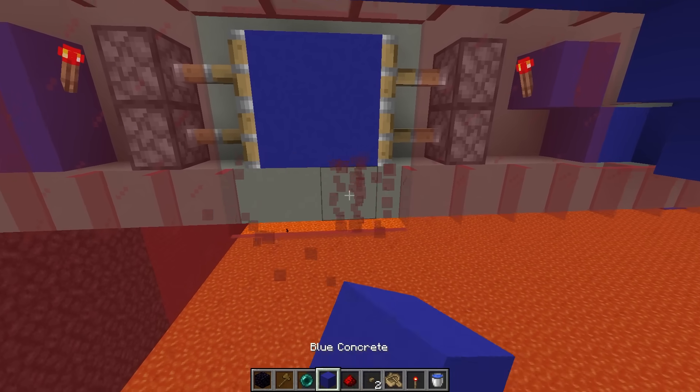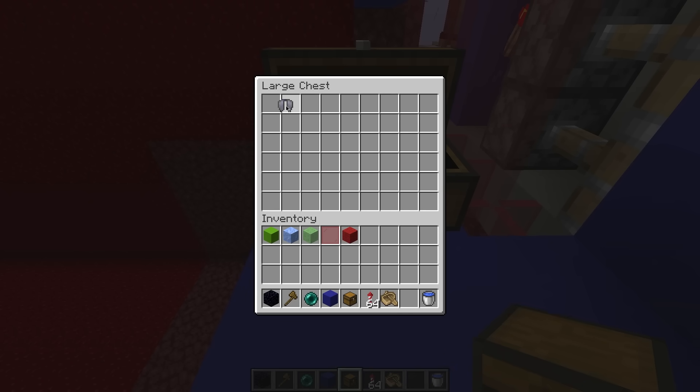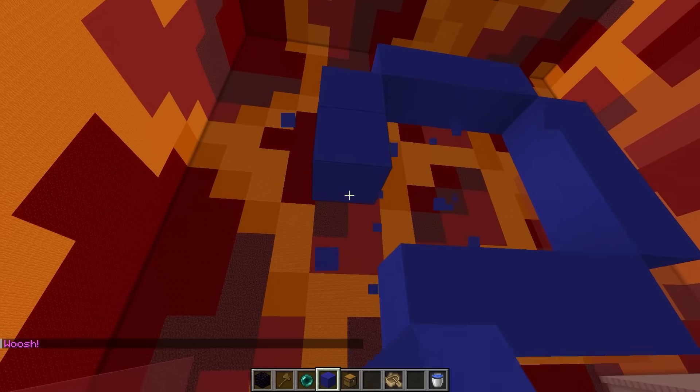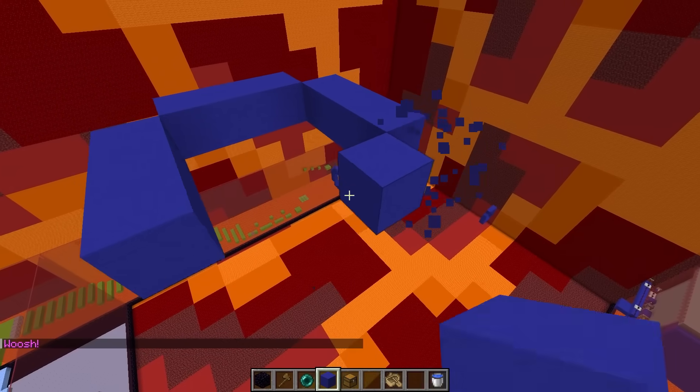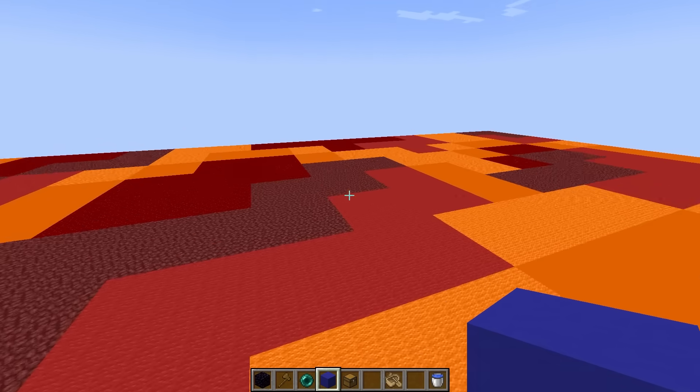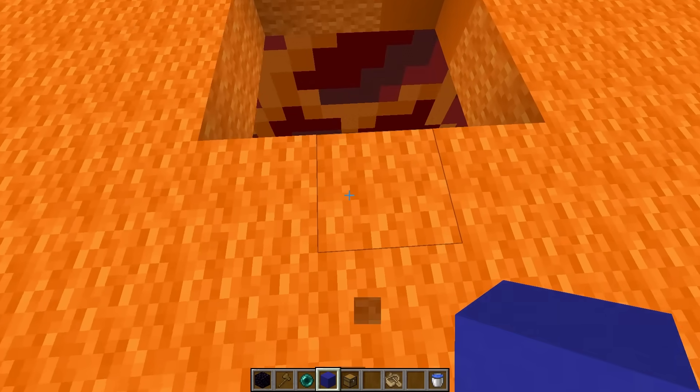Now they can make it to the elytra part, which should be pretty simple. All they have to do is take the elytra from this chest and fly through these rings that I'm going to build. One right here, one over here, one like this, and the final one right here at the top. Now they've successfully completed the magma block parkour.